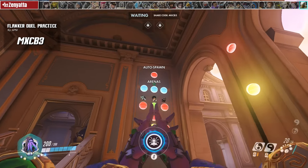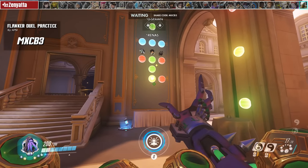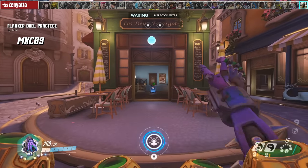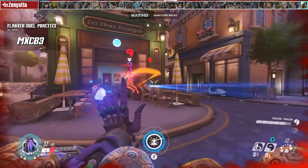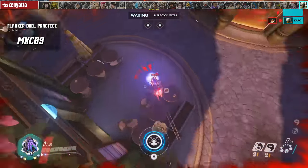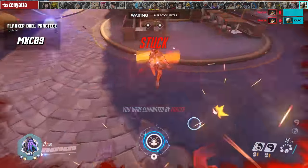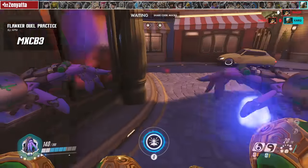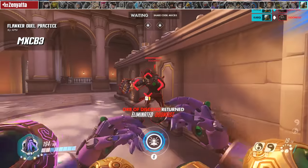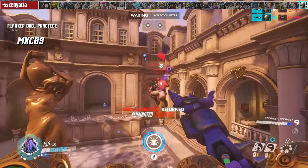For Zenyatta — always the first target for enemy dive or flank heroes — we're going back to APM's Flanker Duel Practice. For full instructions, reference the Junkrat workshop timestamp or the Google Doc. I tried dueling the hard version of Tracer and was not having a good time. These flankers will always have an inherent advantage over you because of your hitbox, but that doesn't mean you can't discord them and challenge back. Try the Genji or Doomfist after — honestly much easier to handle, but still a tough challenge.